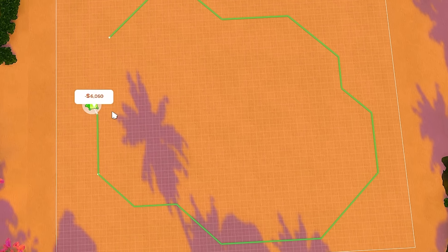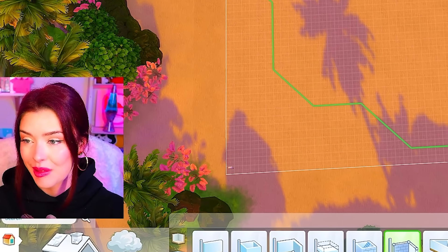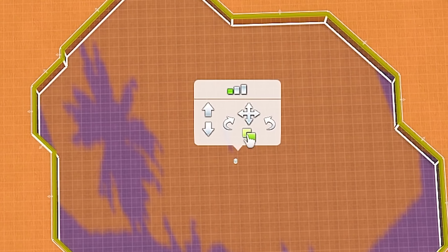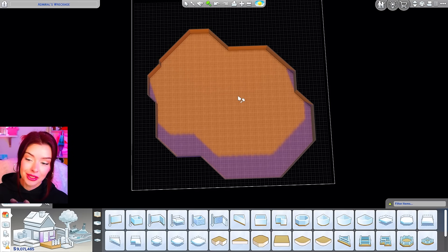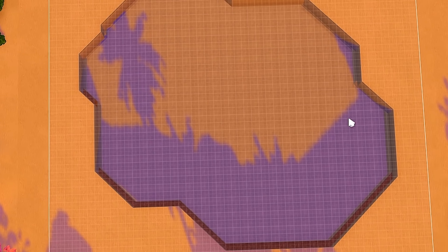We're going to start off with our basement tool. I want to build a big sunken kingdom here, so I'm taking my basement tool and roughly building a shape — taking it all the way along the bottom and bringing it up like this. I'll probably adjust this later on. Next, we're going to remove the ceiling, copy it, page down and put this directly underneath, then page up and delete the middle. My goal is to have water all the way down there.